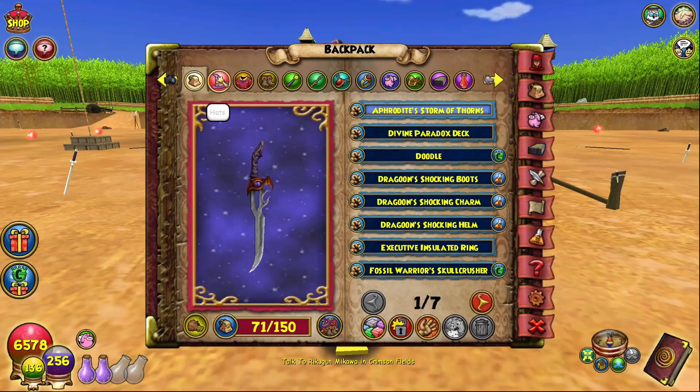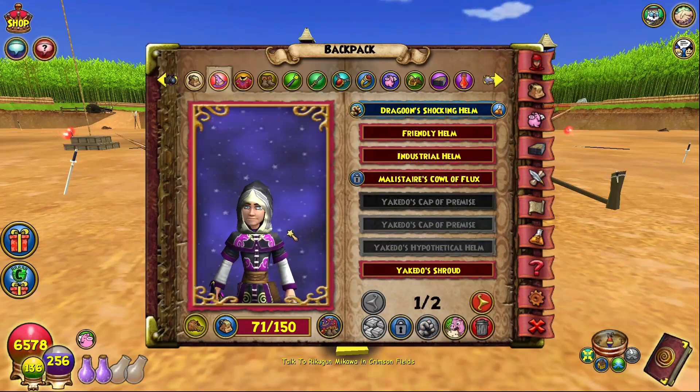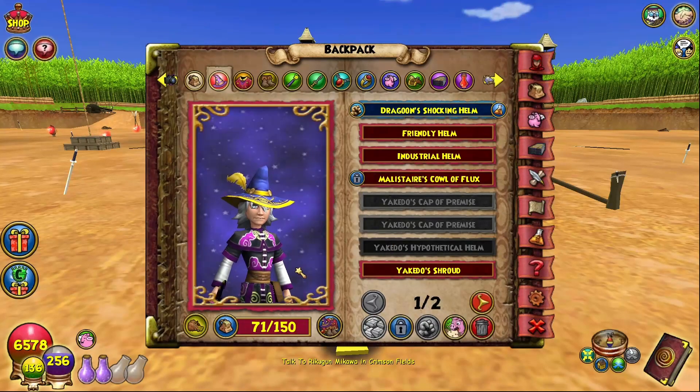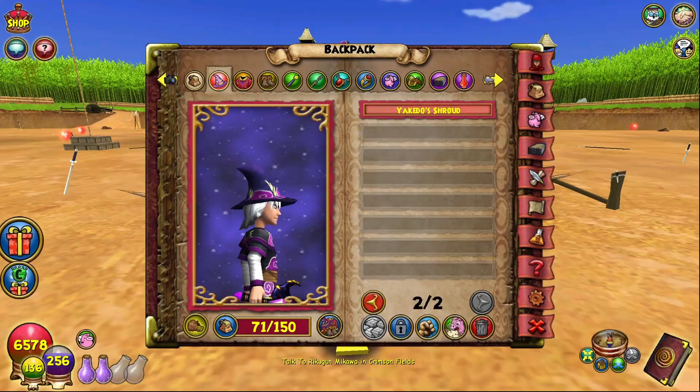Let's start off with the hats. For the hats, I got the Friendly Helm, the Industrial Helm, Yakido's Cap of Premise — I got two of them actually — and I got the Yakido Hypothetical Helm, the Yakido Shroud, and I got two of those.